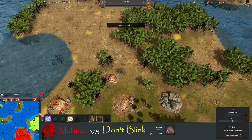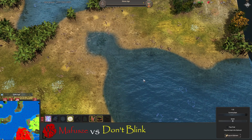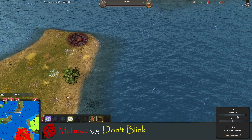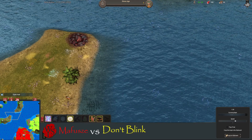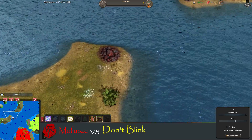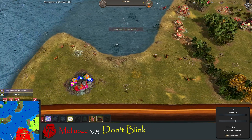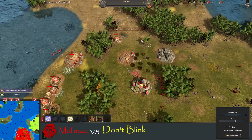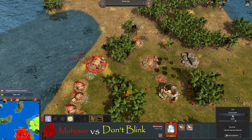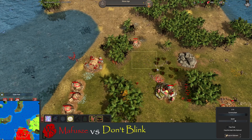They both have their own iron all the way at the back, so luckily there is iron and it's not in the middle where they'd have to fight for it. Those kinds of games can get a little bit boring. We've got some iron and some wood on the islands at the top, but probably won't need that because this is Mafusha — and we all know how Mafusha plays. He likes his stone age play.